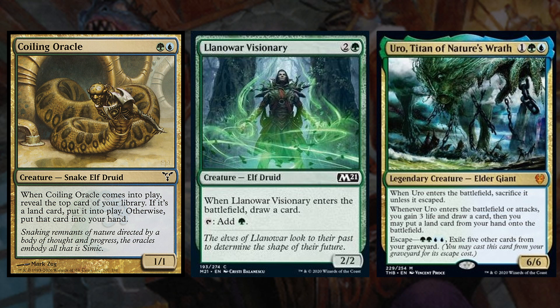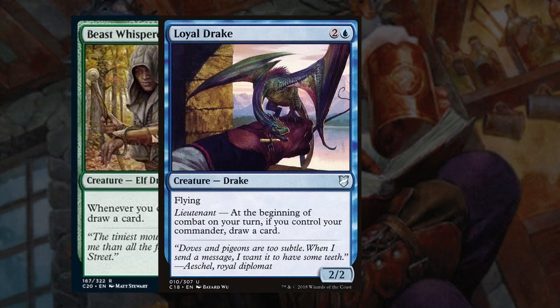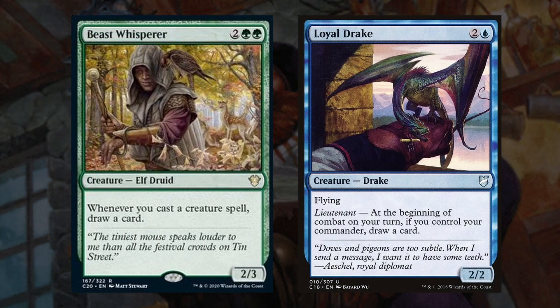Lore Warden Visionary draws us a card and acts as a mana dork. Uro draws us a card, lets us put a land into play, and then gains us 3 life on ETBs and attacks. This is a legendary so we won't get to keep the extra token, but the card is just so powerful that getting an extra activation is worth it. It also has the added utility of being able to exile creature cards from our graveyard with its escape cost if they happen to share types with creatures we want to play. Next up we have Beast Whisperer and Loyal Drake, which are more consistent by letting us draw whenever we cast a creature spell or during each of our combats if we control Volo, respectively.